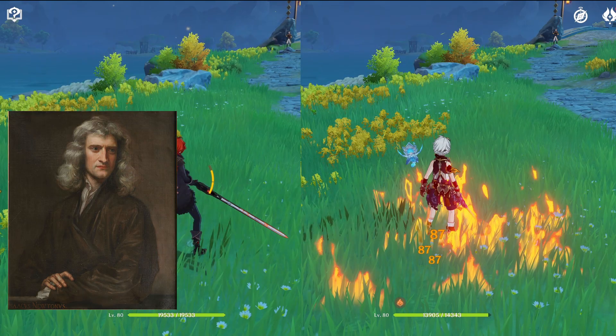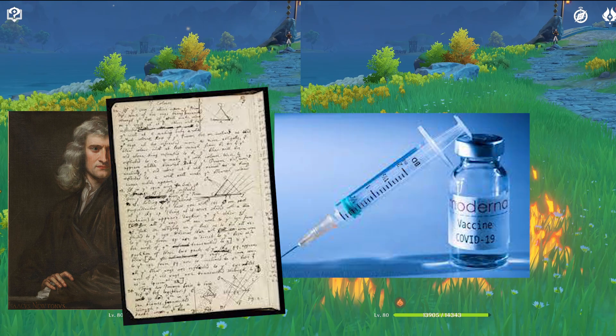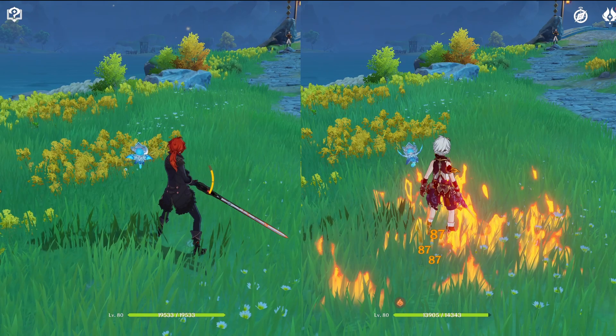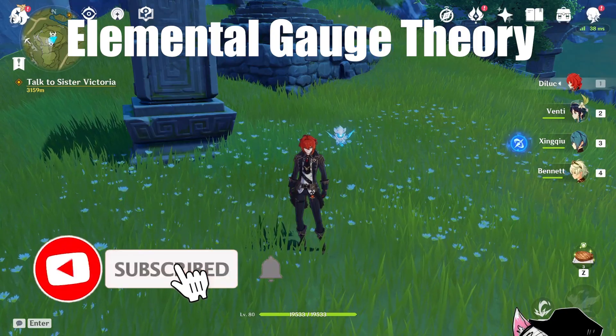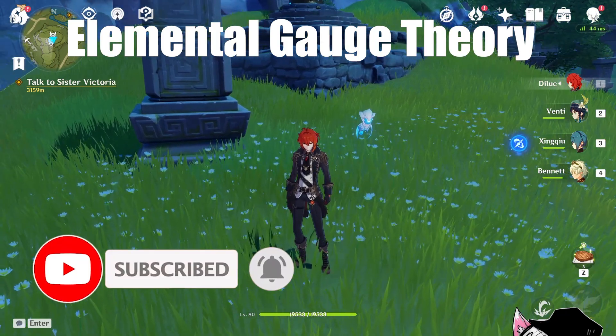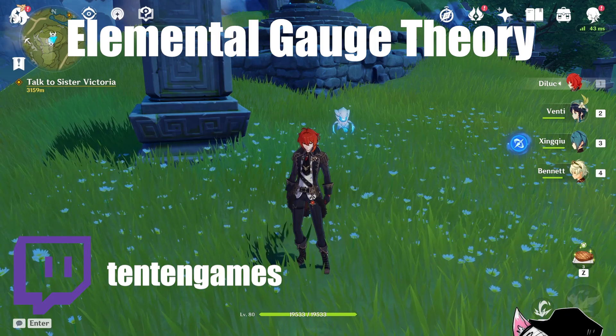From the 19th century where Sir Isaac Newton discovered gravity, to the day where we invented the Covid vaccine and people are still arguing if the earth is flat, science has been ever evolving — and so has the theory. And this is Elemental Gauge Theory, which even if you're not into theorycrafting, is a very important part of Genshin that you should know about.